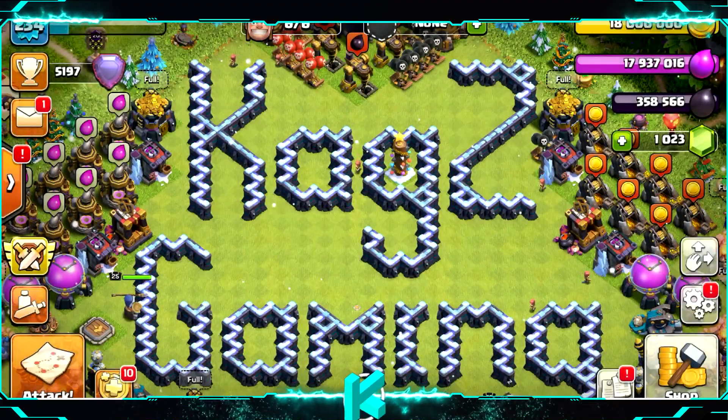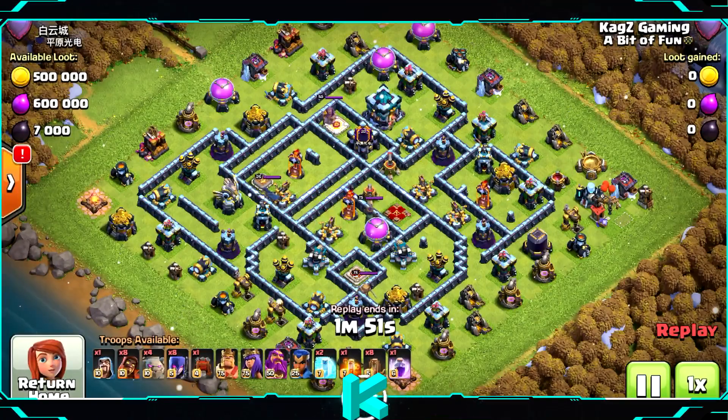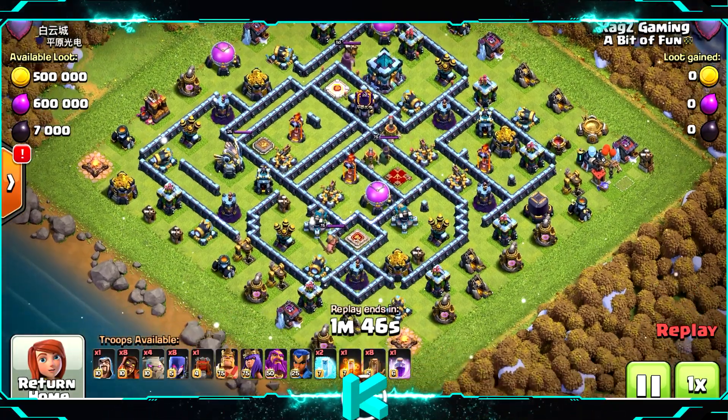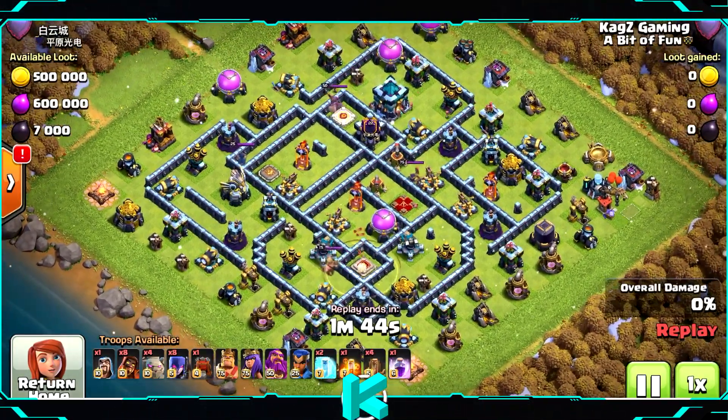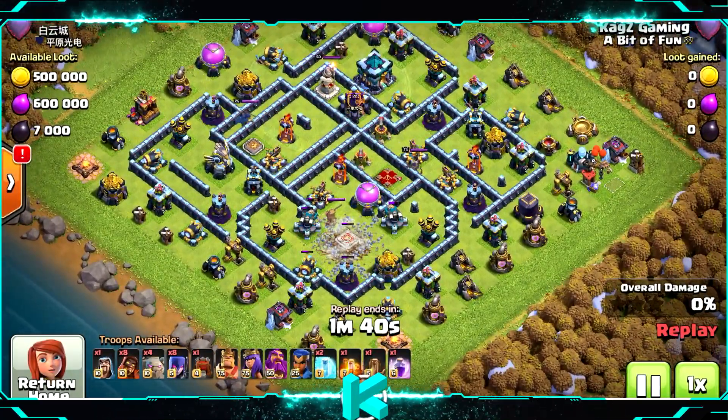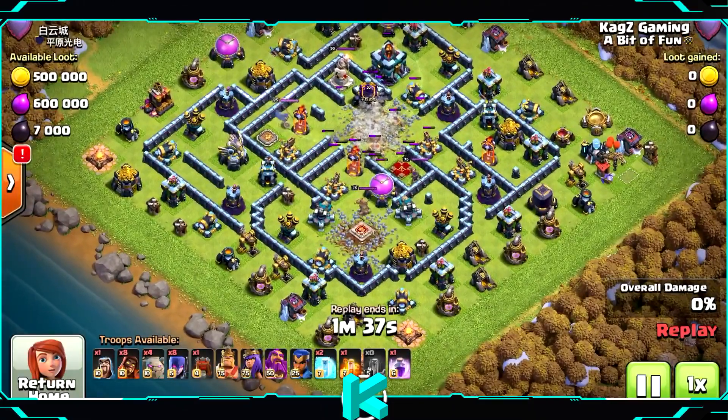You need to start with the 8 earthquake spells taking out most of the base in the center, then drop the log launcher. If it's a ring base, I usually tend to use the wall wrecker.